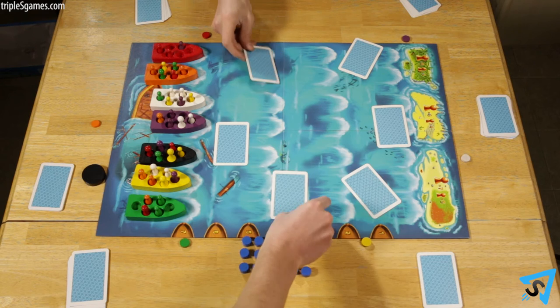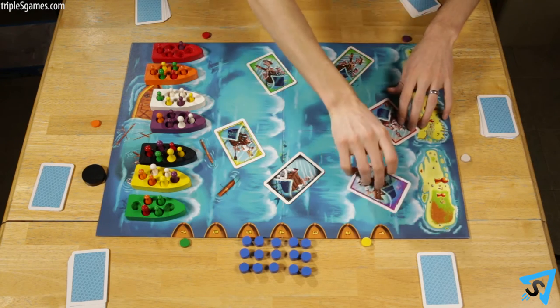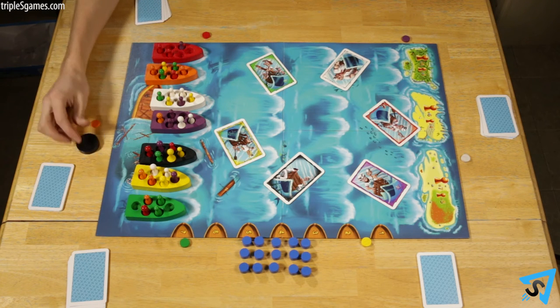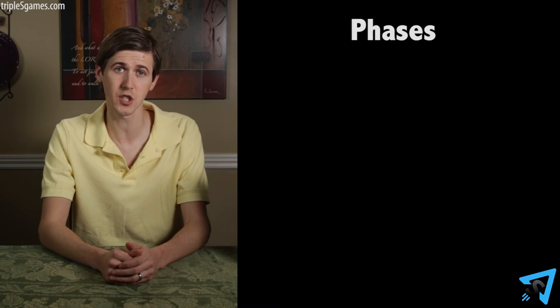Almost everything in the game is determined by voting. Using your colored cards, players' votes are kept face down until everyone is ready. Then they reveal together and the majority decides the outcome. Any time there is a tie in votes, the start player decides the outcome between the tied options. You are encouraged to talk and persuade players as much as you like before voting. There are three phases in a turn.